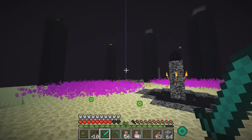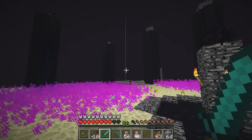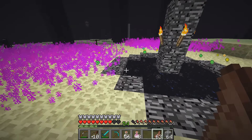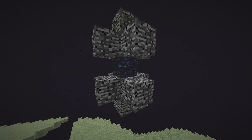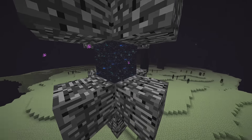Now, if you defeat the dragon, an End gateway will appear, and if you keep defeating the dragon after respawning her, there will be more of them until you have a complete circle of End gateways. They all lead you out to a different section of the sort of outer ring that now exists in the End.